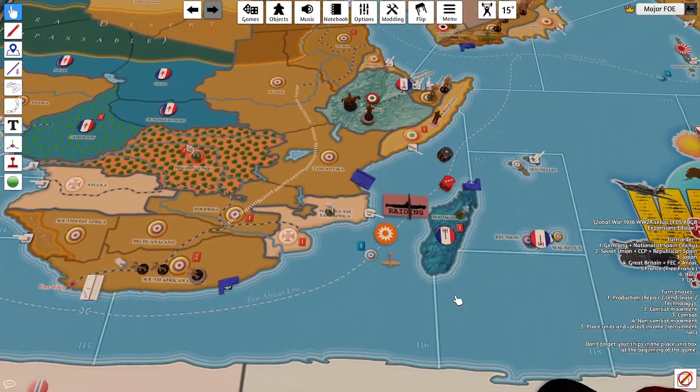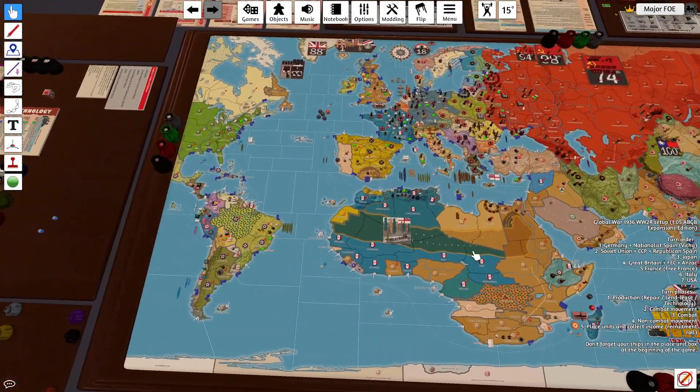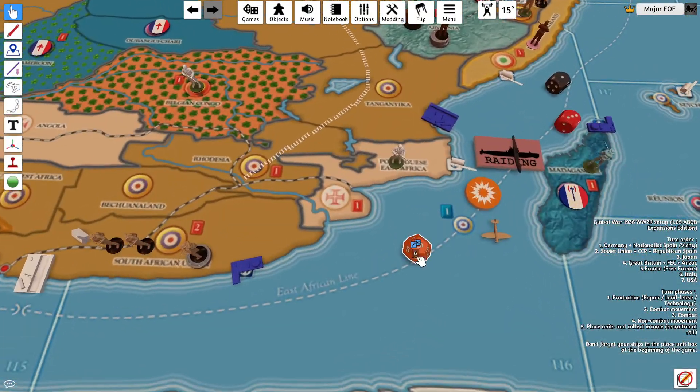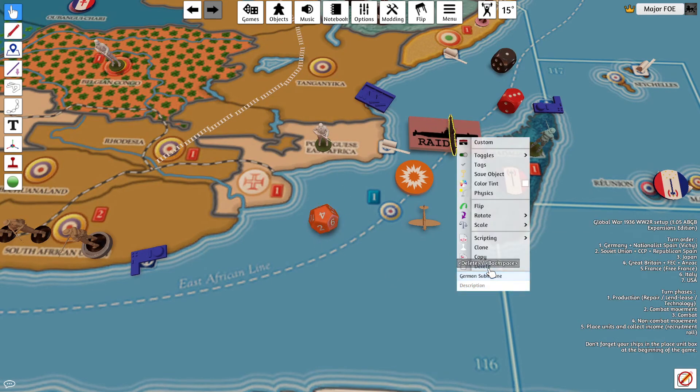We'll start with the Submarine. We need a 6 or less — that's a 4, so that Sub is off the board.